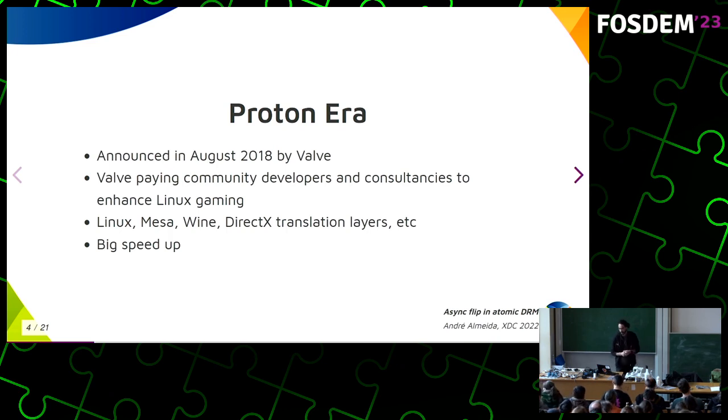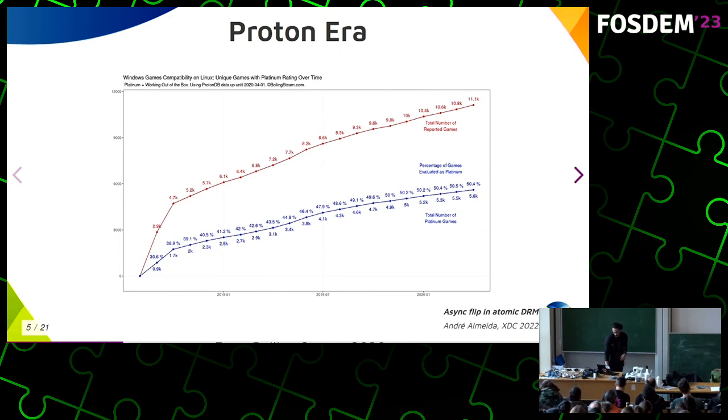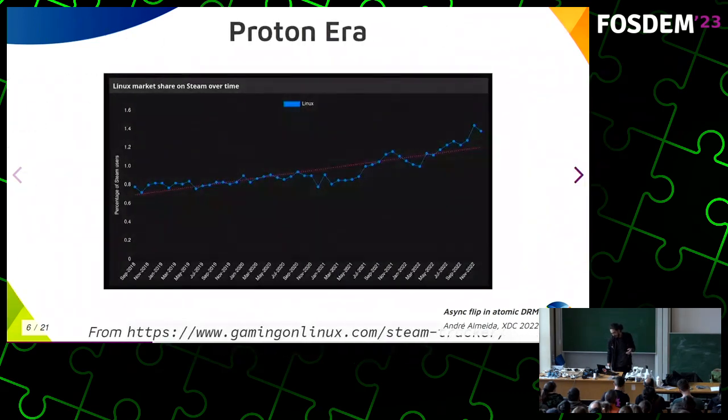Now we have the big picture of why they are pushing so hard for Linux gaming. This chart is from the website Boiling Steam — it's from two years ago so not fully up to date — but the red numbers are reported games on the Proton database and the blue ones are games running very nicely. You can see that over time we are really increasing the number of games running on Linux. And this is the Linux market share of Steam users: it's still really small, but it is getting bigger over time.